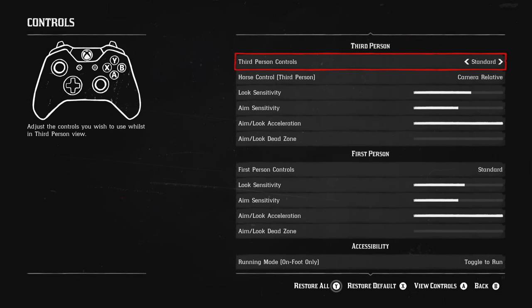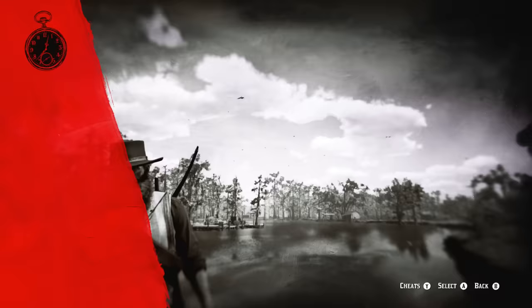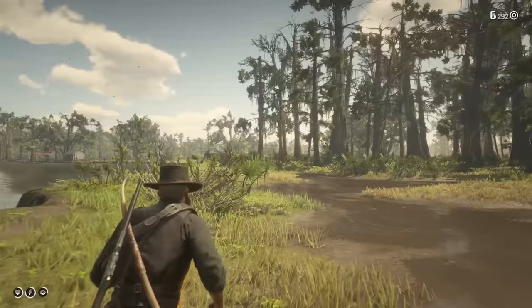The next thing, and this one is somewhat up to you, is the third person controls — or just the controls in general for first and third. It's at standard normally, but if you want a more traditional game control scheme, switch it to Standard FPS. The only thing this changes is the button mashing of A. In all Rockstar games, you have to mash the A button to sprint. With Standard FPS, that gets rid of that.